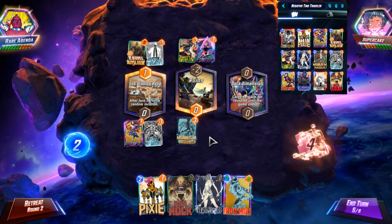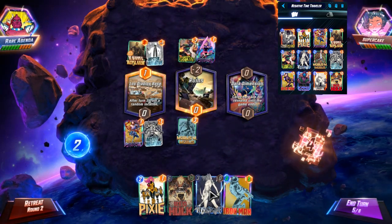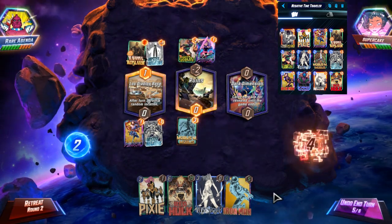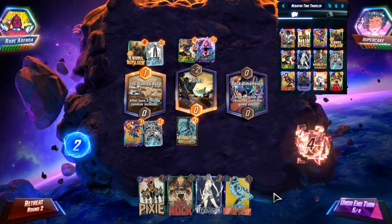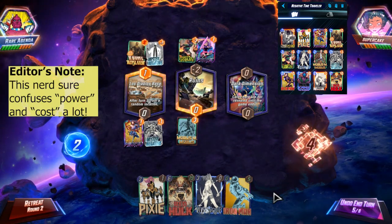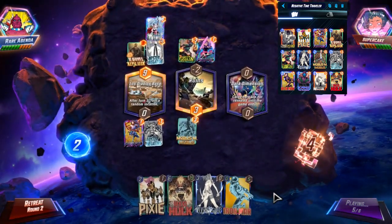I want to Red Hulk last turn. I can't play Mystique. It is more important that I play Mobius, since we're playing a Mr. Negative deck. So if they don't play out their cards now, we are in very good position. I may just forego the Mystique and just play Iron Man and Red Hulk, because I'd expect them to not use all of their power this turn. Yikes. The absolute killer.